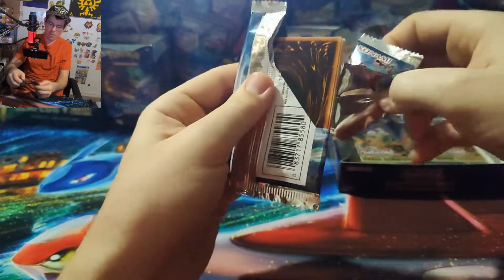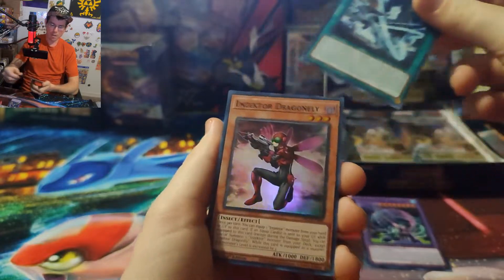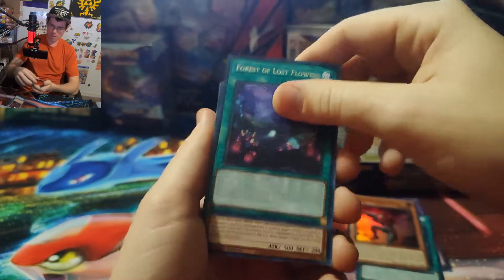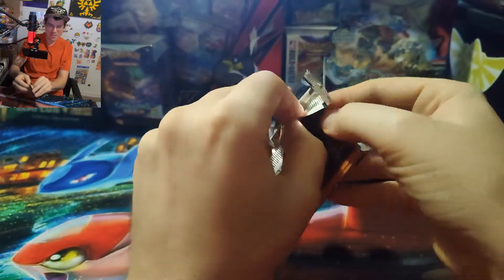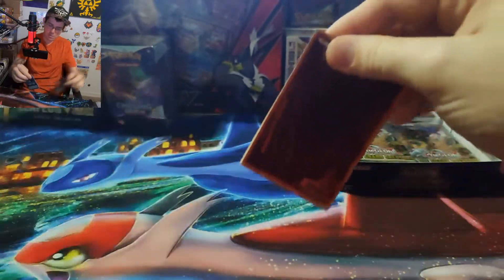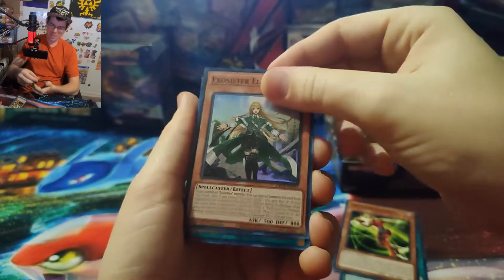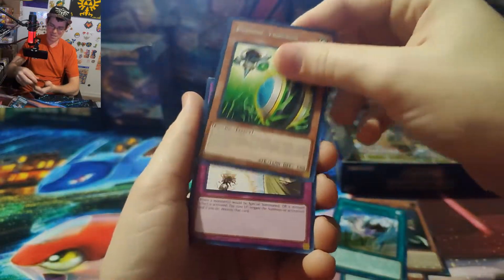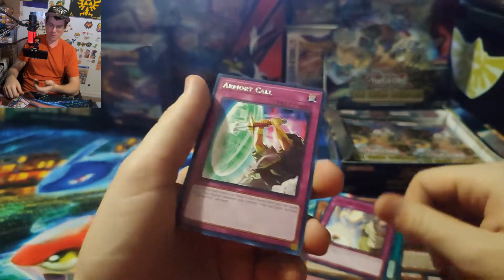I think I prefer it this way. Like, Blazing Vortex had that one card at $500-something, then another card at $200, and then it kind of really dropped off after that — it didn't have much else other than the top 3 or 4. This set has, like I said, 21 cards that are over $10 in value. I prefer it that way because it just increases your chances so drastically of at least getting something. The most expensive card I got in the Blazing Vortex one was $4.57. I'd much rather get a couple of $10 cards than one $4 card and then 300 cards that are worth 50 cents or less.